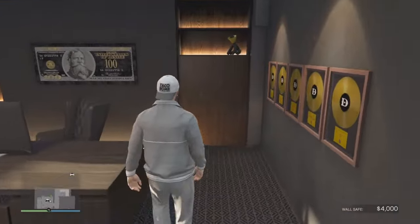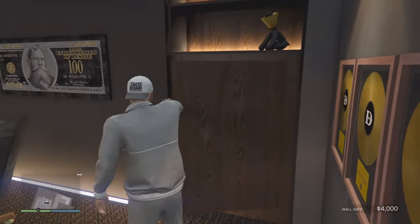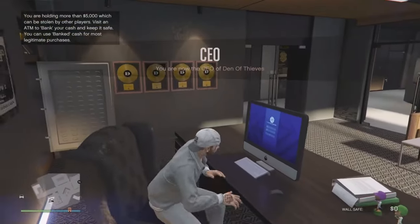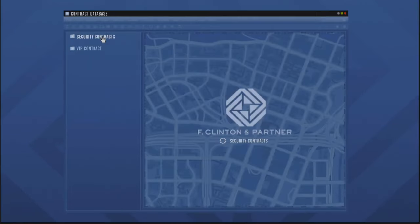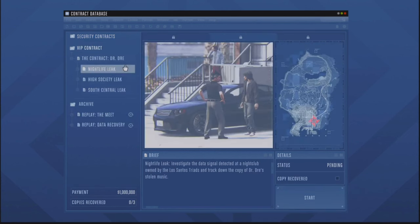Moving on downstairs, we have a personal office with an in-wall safe. I only have a measly four thousand dollars in here, but that's because this safe works a little bit differently than the nightclub safe. The maximum amount every 48 minutes is twenty thousand dollars, but in order to get that full twenty thousand you need to complete 200 security contracts. I only have 45 completed, which is why I'm only getting four thousand every 48 minutes. Once you complete 200 though, you will get twenty thousand dollars every 48 minutes — and once you complete those, it is permanent, so you don't have to keep doing them to maintain the twenty thousand.